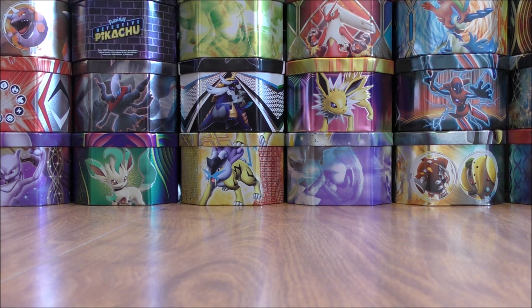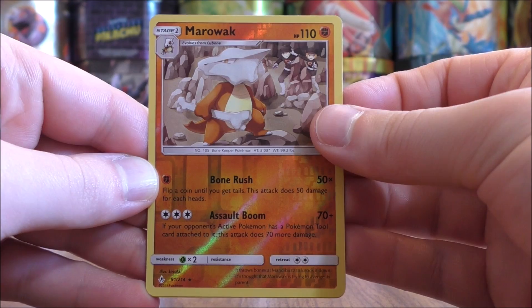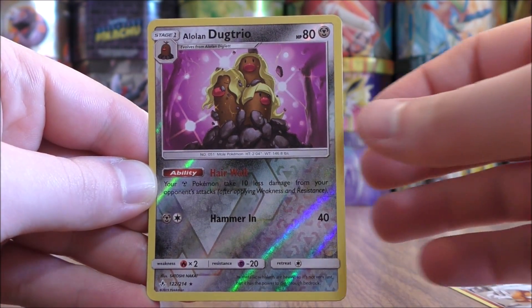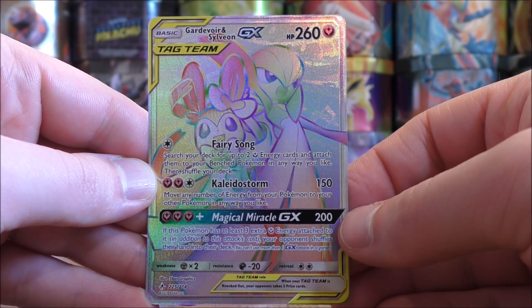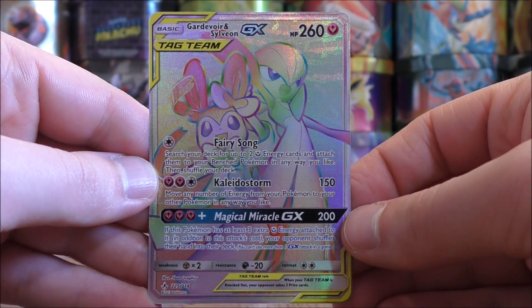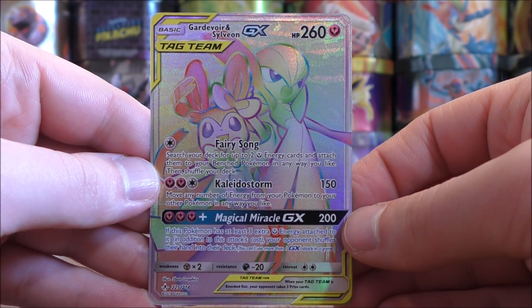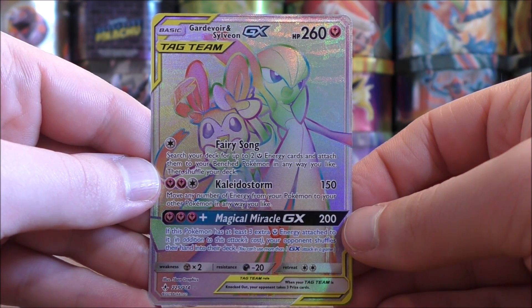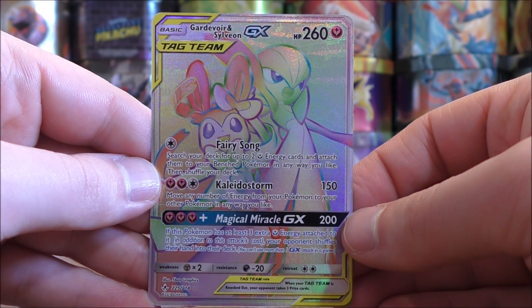Out of these five packs, three good cards to summarize: two rare Reverse Holos — Marowak and Alolan Dugtrio — and easily the best pull of the opening, the Gardevoir and Sylveon GX Rainbow Rare. Thanks everyone for watching. As always, before you go, make sure to check out all the links in the description of this video, including links to my blog, Facebook, and Twitter pages. Thanks everyone for watching, and stay tuned for more videos.